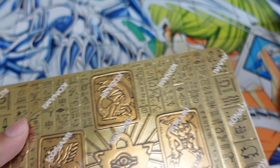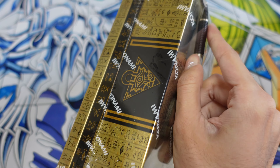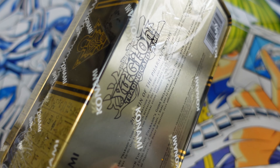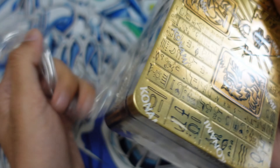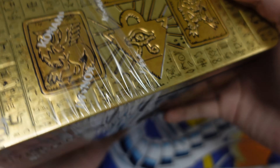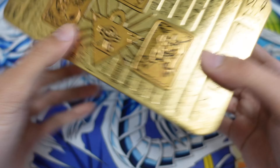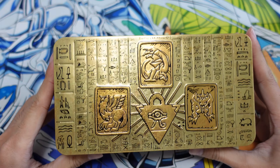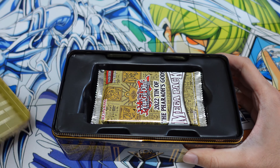We got two of these tins and we're going to see what's good, see if we can pull anything nice. I'm personally looking for armed dragon stuff — cards that aren't too valuable that I'd be happy with — and then obviously whatever chase cards come up. As you can see, we have the three Egyptian gods and the tablet is complete from the anime. Really cool stuff.